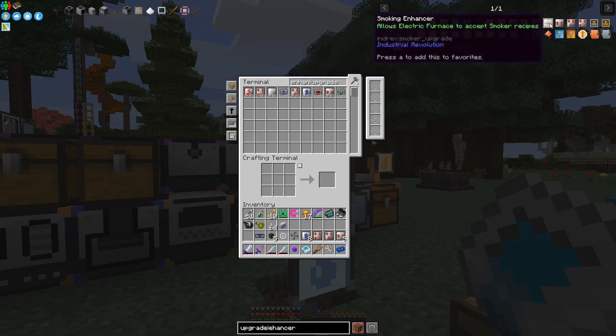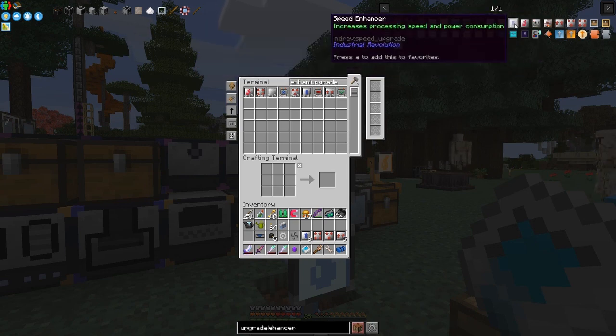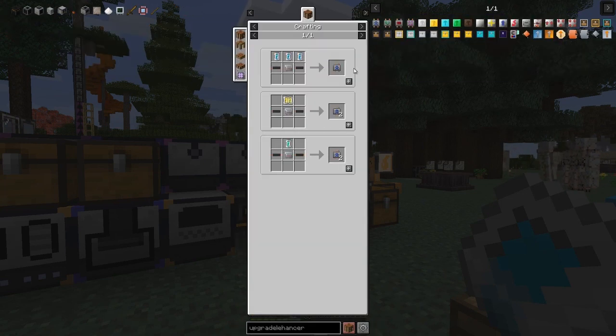I've got both, but I haven't made any smokey stuff yet. The important stuff today is going to be speed enhancing — this one here increases power consumption. I think we have enough power, but that's next episode where we're going to make extreme power, I hope. So let's have a look at the overclocker upgrade here.